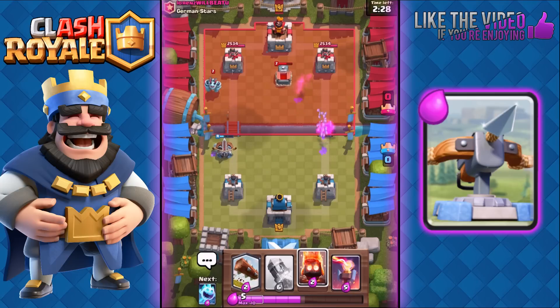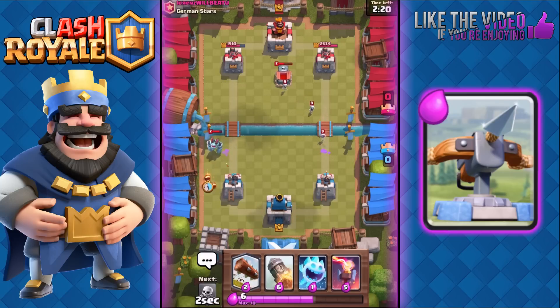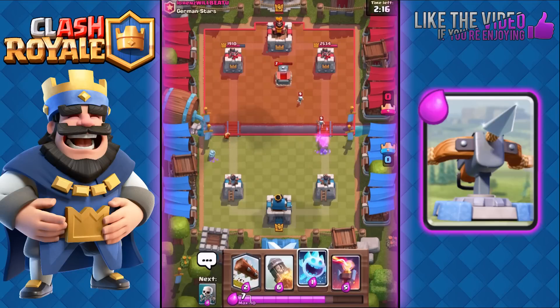He's gonna use a Lightning — okay, excellent counter right there, but my Expo still locked onto his tower because of the positioning, and as you can see we got some great damage onto his tower. I'm gonna finish off this Mega Minion with Fire Spirits. That Tombstone is gonna be pretty much useless because I'm just ignoring it right now.